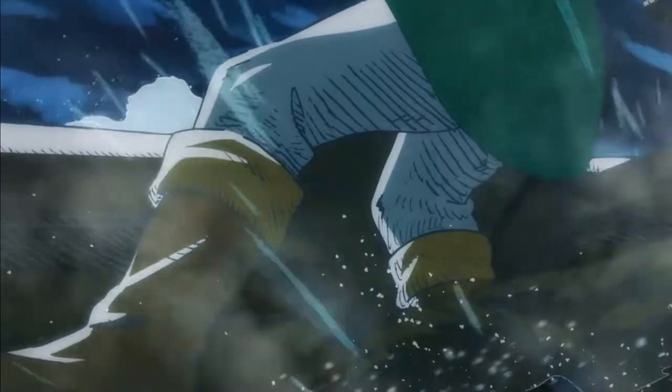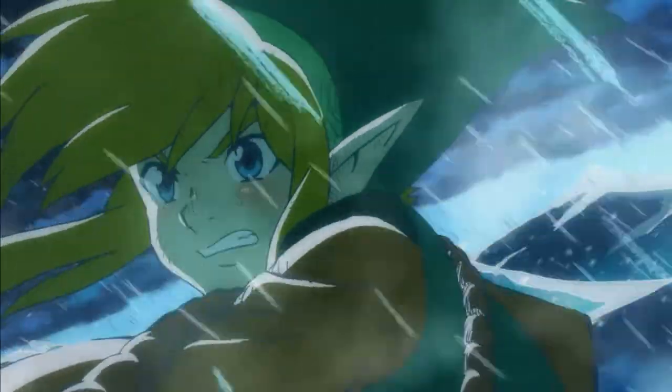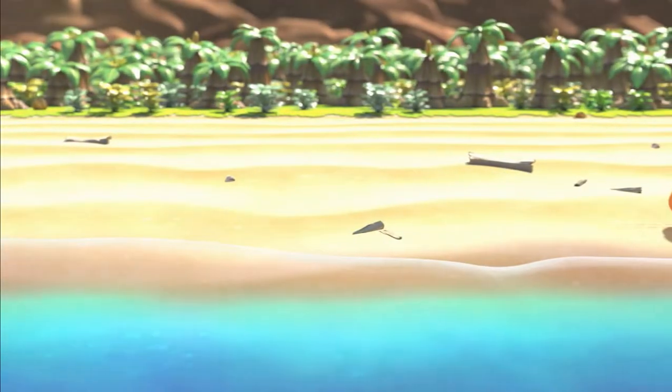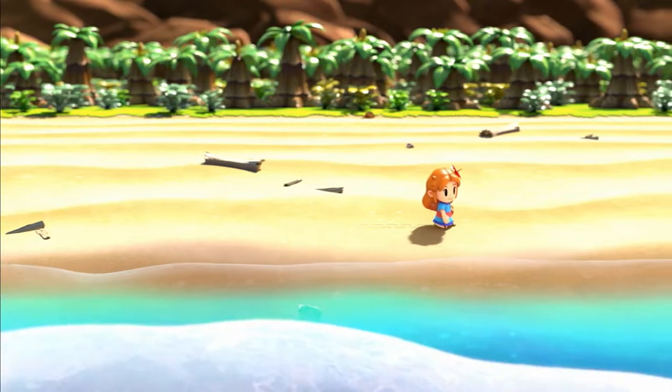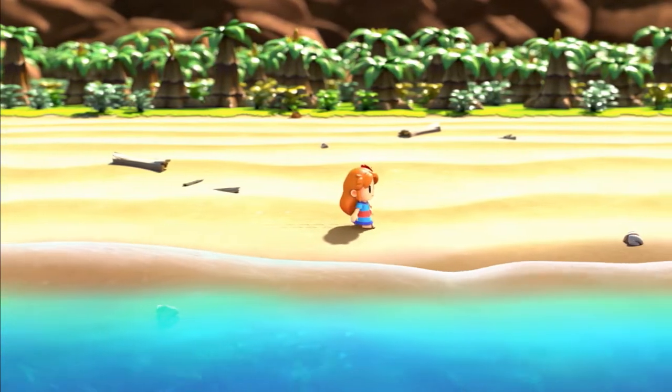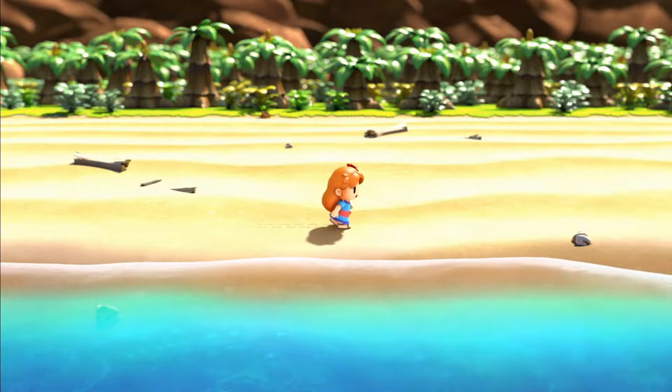Today's game is The Legend of Zelda Link's Awakening. Originally released on the Game Boy in 1993 and remastered for the Game Boy Color in 1998, 21 years later here we are in 2019 with a new version on the Nintendo Switch. You can get this game retail or on the eShop for $59.99, or if you managed to get a voucher when they were offering that program, this game is eligible for one of those vouchers.